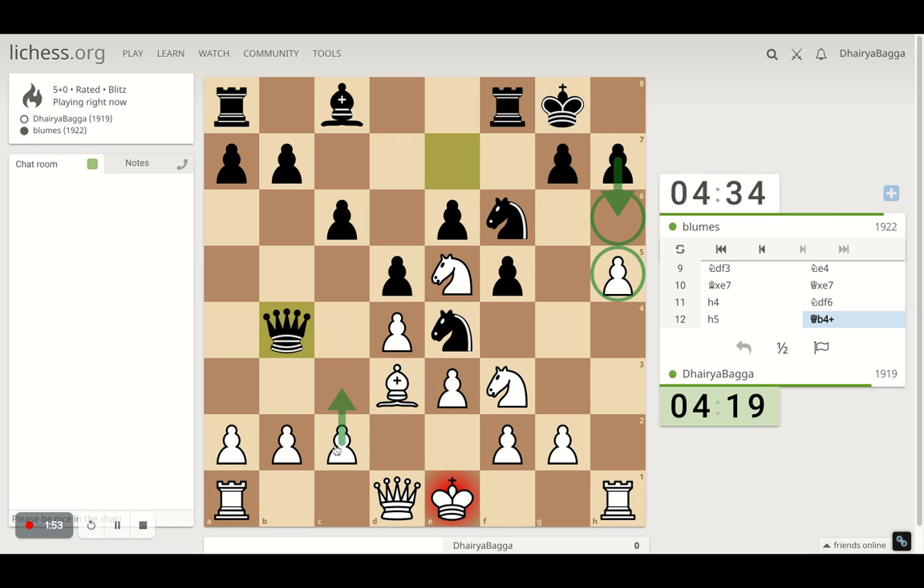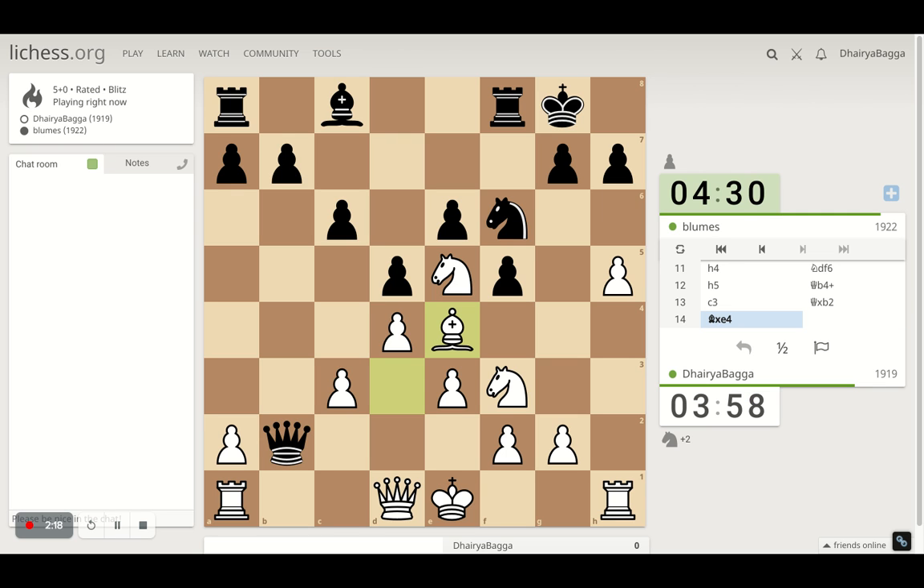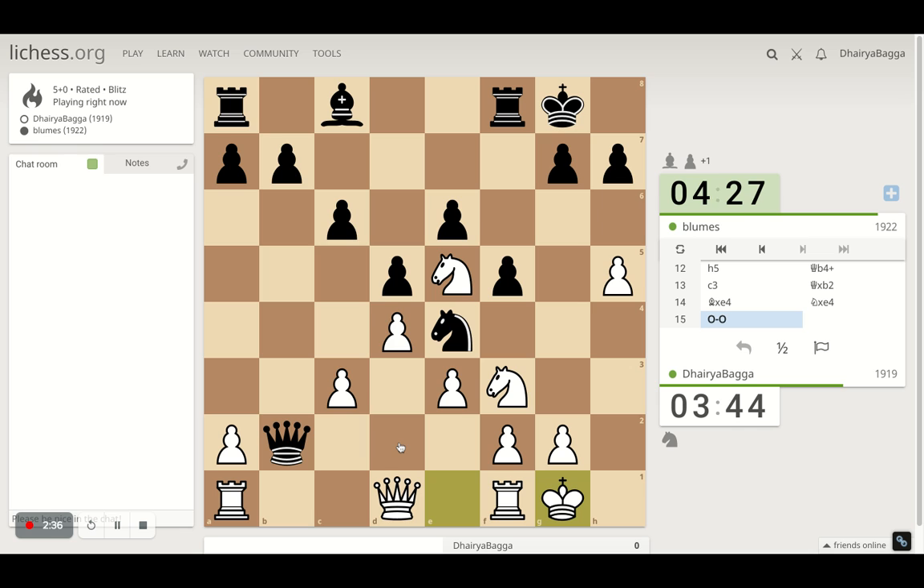He doesn't play h6, so pawn forward — he takes the pawn. I don't have many other options. He takes, I can take another. Now that's weakening. I should be castling here — let's take the knight first. You can still take the pawn, just make sure the position remains the same. That can be a checkmate as well, so I have to be careful. Another option: I have to castle and let go of the pawn.